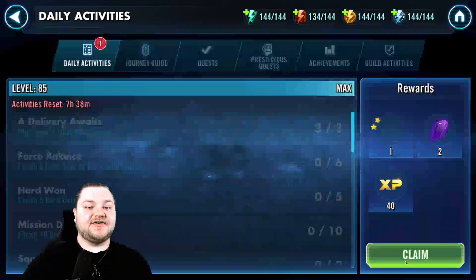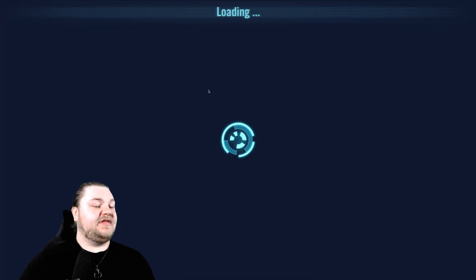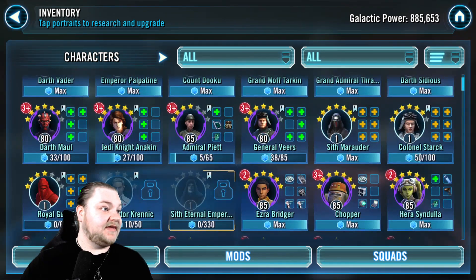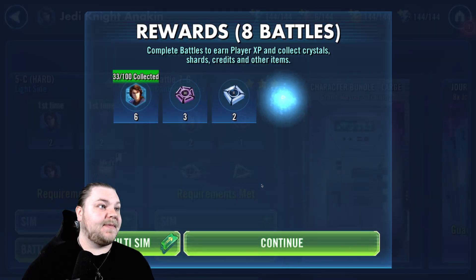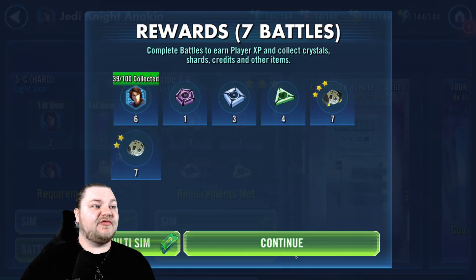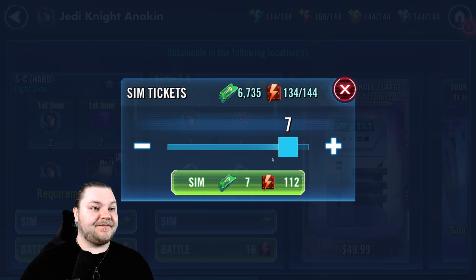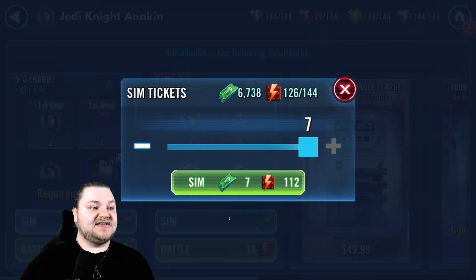Into the toons - we have Vader, Palpatine, max max max max across the top. Darth Maul almost there, Anakin almost there too. We've been putting our Cantina energy on him and we are fully refreshing Cantina energy. When I say fully, I mean we're doing every 100 crystal refresh we can until it turns over to 200 - not doing 200 crystal refreshes, that's a bit steep for me right now.